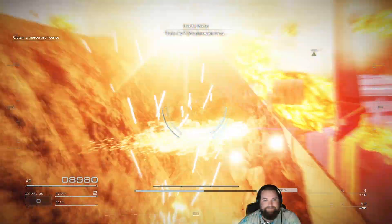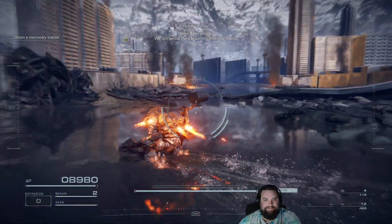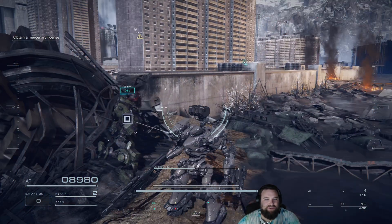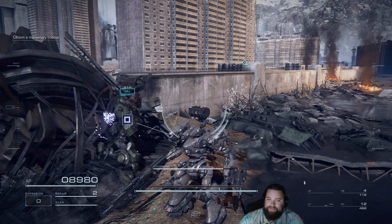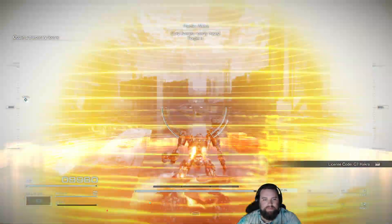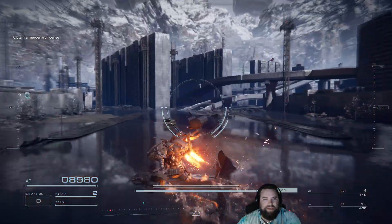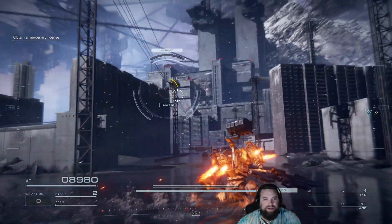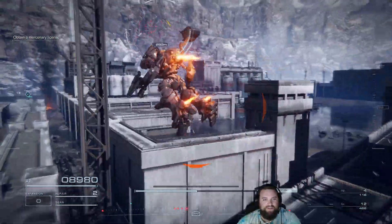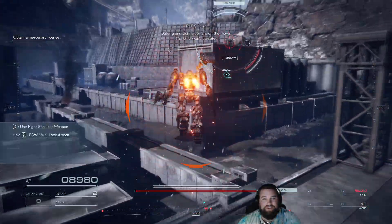That's the PCA's planet-side force — keep a low profile, we don't want them breathing down our necks. It flies off. Notice the big enemy, which is very dangerous, is once again up in the air. Moving our way here, again that enemy is vertical. Move on down — all these enemies are vertical, except for a couple down there. All these enemies are vertical. Noticing a trend yet? I sure do.